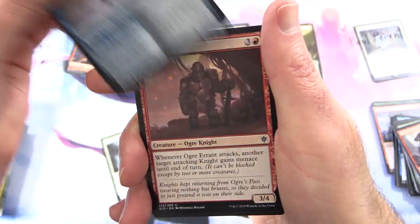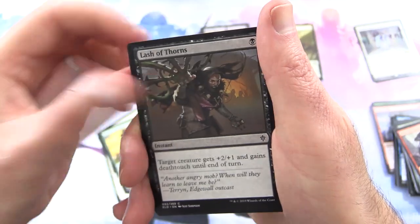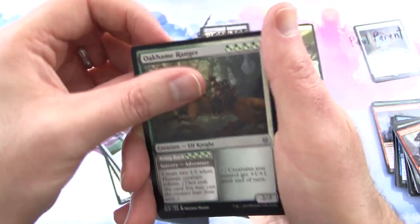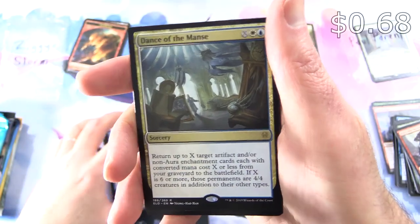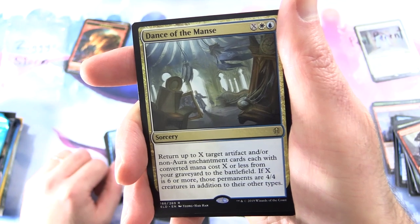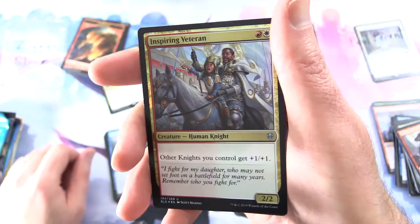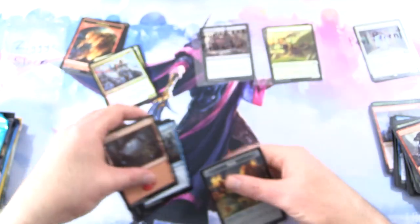Next up from Throne of Eldraine: Youthful Knight, Queen of Ice, Ogre Errant, Fortifying Provisions, Fell the Pheasant, Lash of Thorns, Insatiable Appetite, Unveiled Tactician, Jousting Dummy. Uncommons are Oakham Ranger, Shambling Suit, Turn Into a Pumpkin. The rare is Dance of the Manse: Sorcery for X, White and Blue — return target artifact and/or non-aura enchantment cards each with converted mana cost X or less from your graveyard to the battlefield. If X is 6 or more, those permanents are 4/4 creatures in addition to their other types. Also a foil Inspiring Veteran, a Mountain, and a Food token.